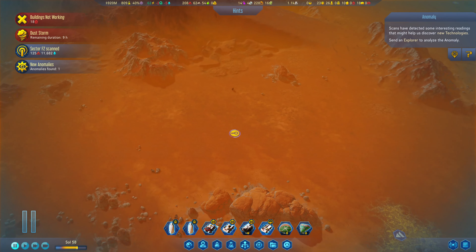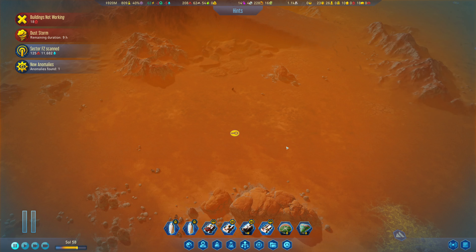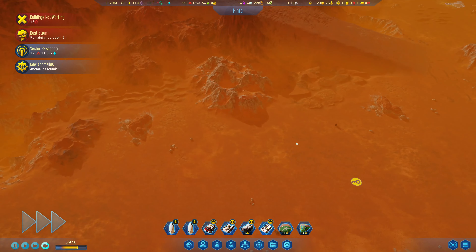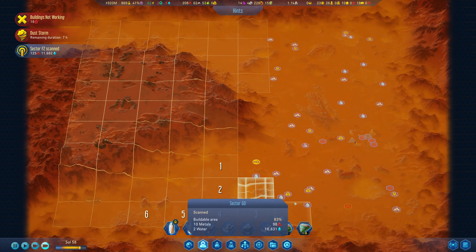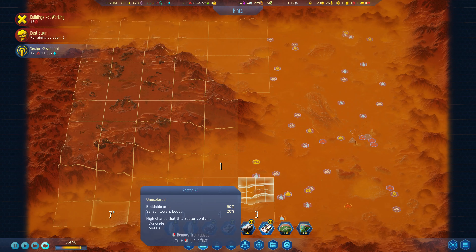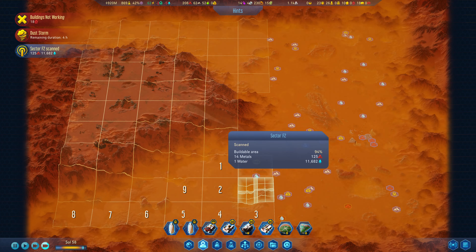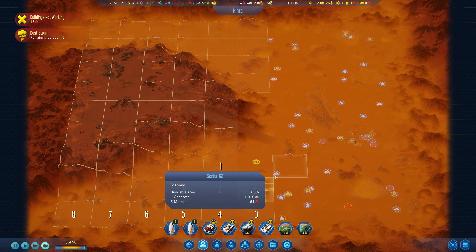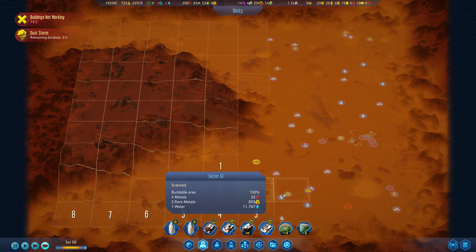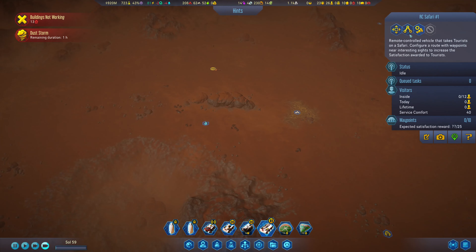We'll send out the explorer. Now, how many have we got? We've got six — let's just finish those off. We got a little bit more metal, water, and some more metals. We really need to be collecting everything that we have available.